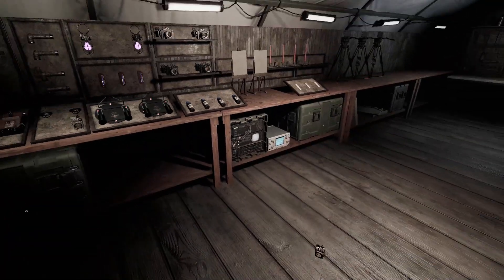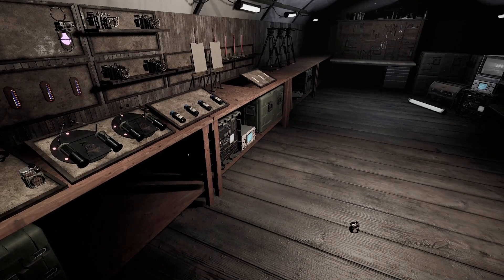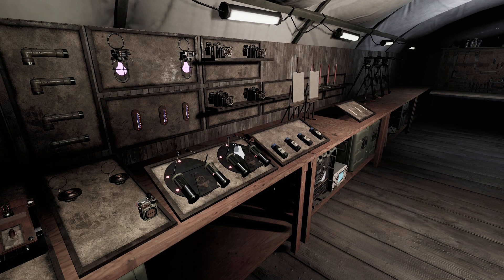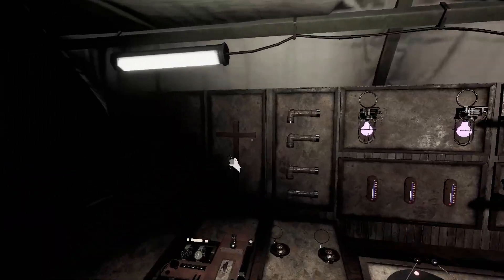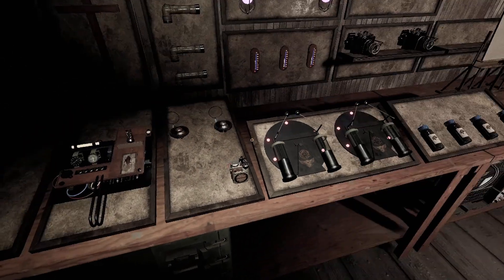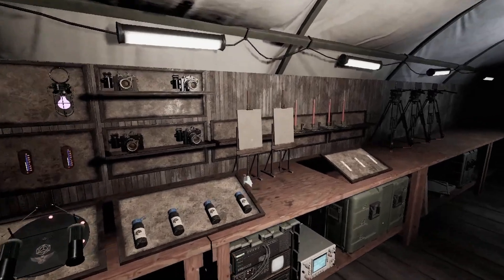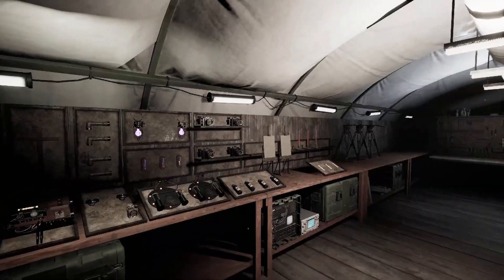So that is two evidence equipment pieces covered. Also, I would like to let you know that not everything here you will have. The equipment you will have by default is a flashlight, a UV light, ectoglass, spirit box, EMF, ESG, and the easel canvas. That's pretty much the only equipment you'll actually get by default. The rest you have to buy, and I'll explain those after in a minute.